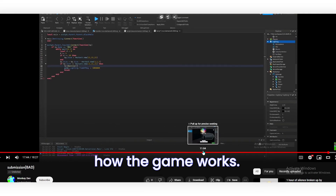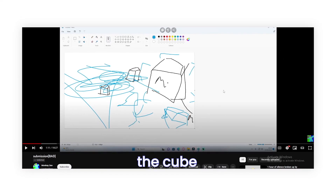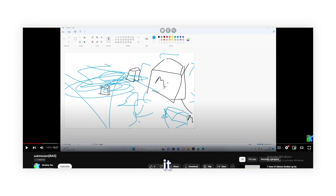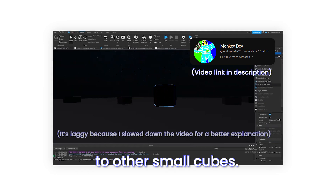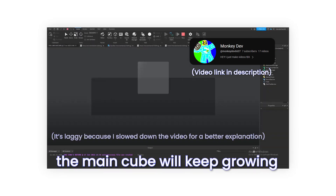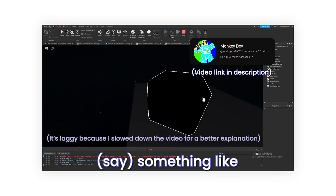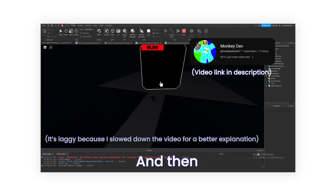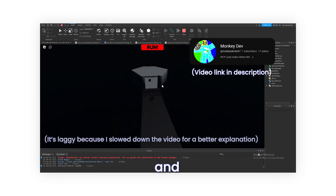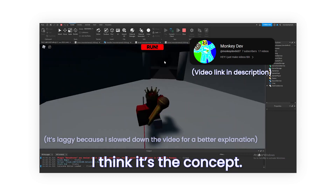Let's take a look at the submission video anyway. I kind of understand how the game works because he explained it in the video — the cube grows after it gets fed. You drag the main cube to other small cubes and the main cube will keep growing and growing until it's too big, and the main cube will say something like 'I will kill you.' Then we have to go to the shelter and feed the main cube a black hole, and that will destroy the main cube. I think that's the concept.